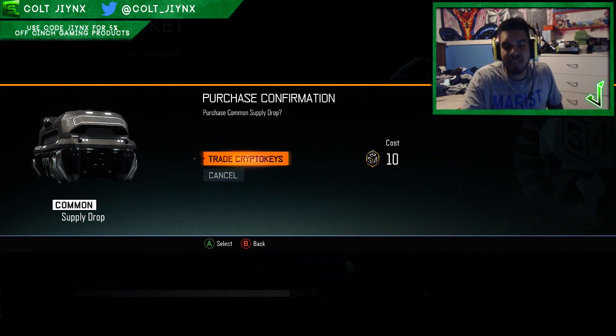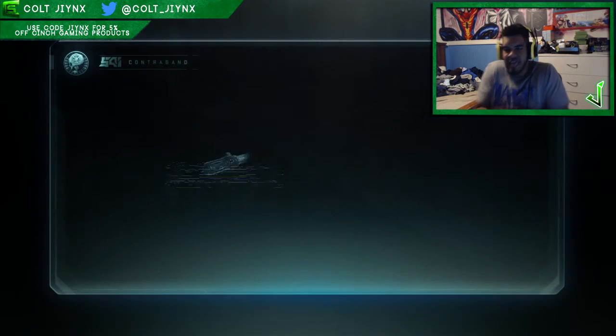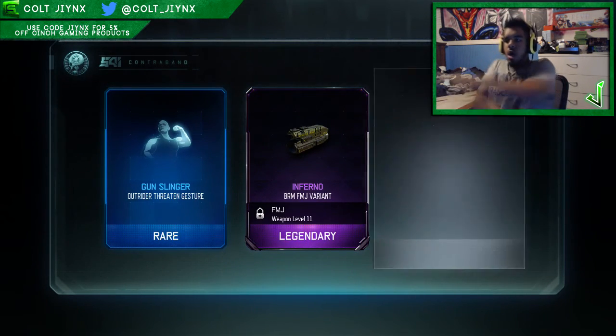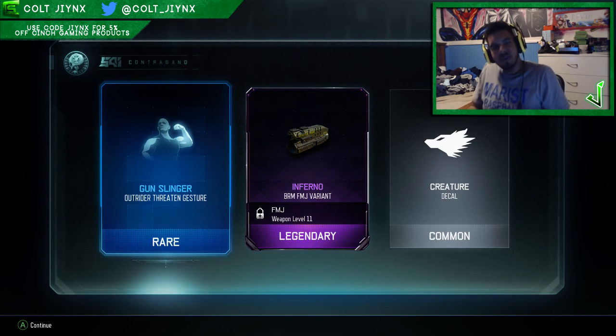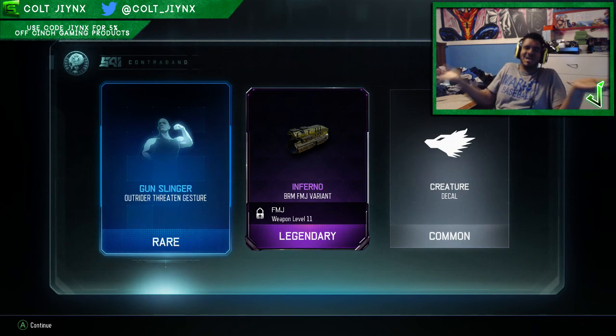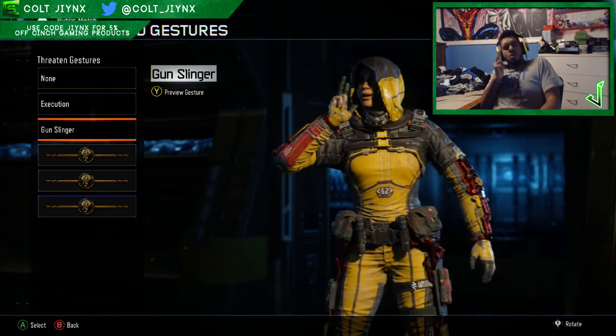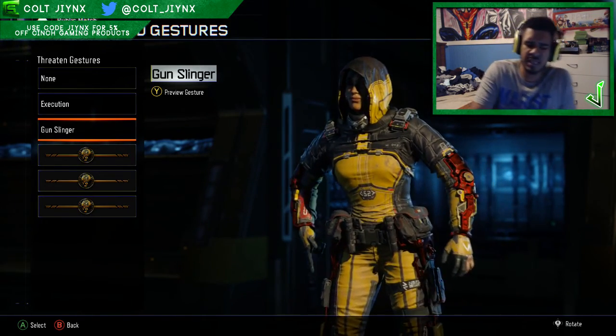Alright, I'm too hyped guys. We're going to end it off with a nice little supply drop opening. Let's see what we get. Oh, we got a Raid. Okay — it's shit. But you know, we got something. Let's check out this gesture. Ooh! That's pretty cool, I might just use that.